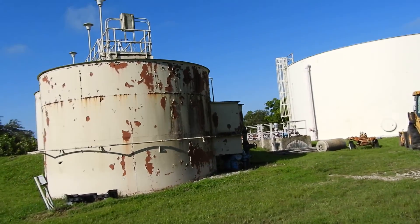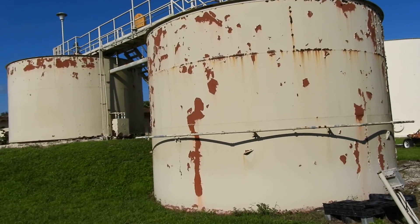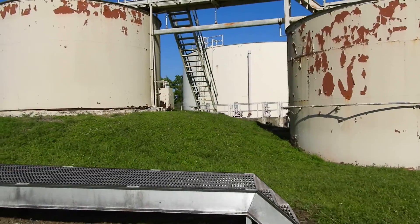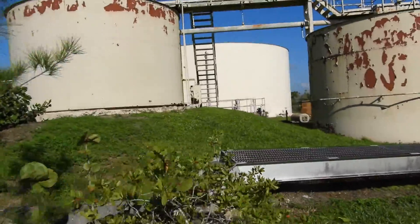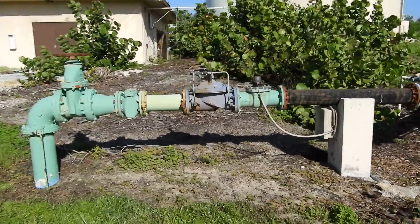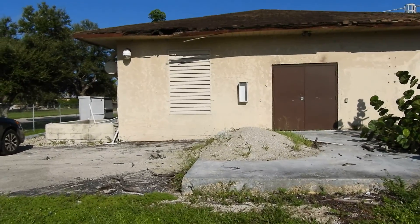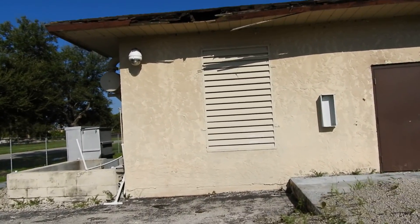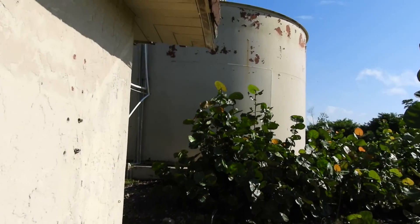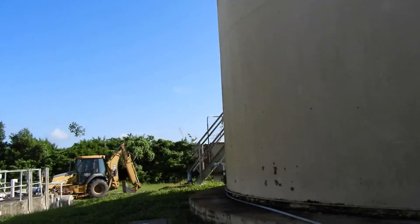I'm going to walk around the tanks. These two go. That catwalk does not go — the aluminum catwalk does not go. These valves and pipe are going to go. This is where you have to take the generator out of the louver.